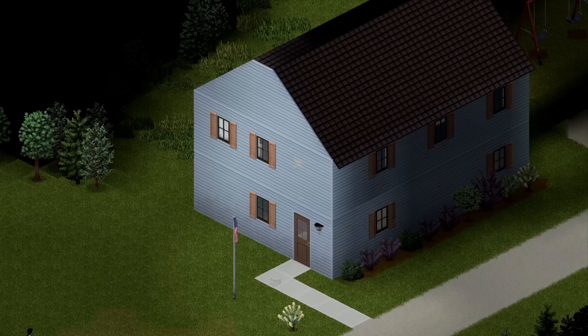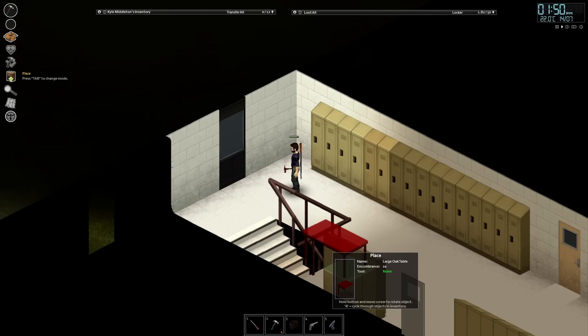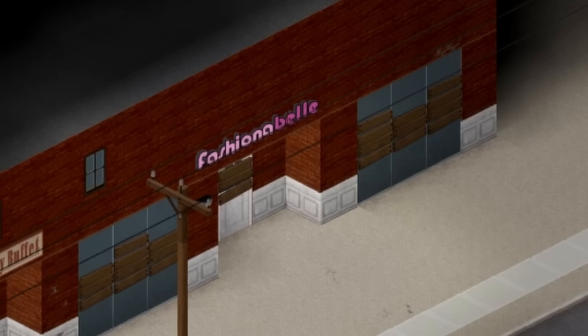With furniture largely unable to protect those vulnerable windows in a house, this is why you probably want to make use of a two-story house, where you only need to protect the staircase. A single path-blocking chair placed at the bottom of the stairs is enough to stop a curious zombie just wandering upstairs. With no break percentage chance as you move it, you can just pick up and put down the chair as you come and go through your chair lock. Note: you can't place furniture on the square at the very top of a staircase, meaning the arrangement of nearby walls can make it easy or difficult to barricade.